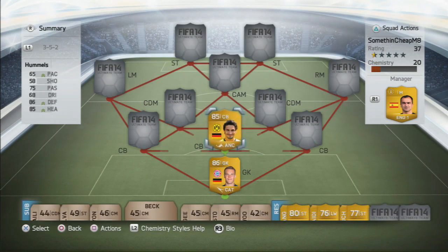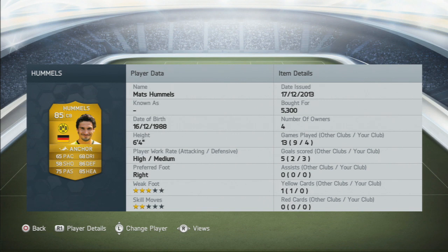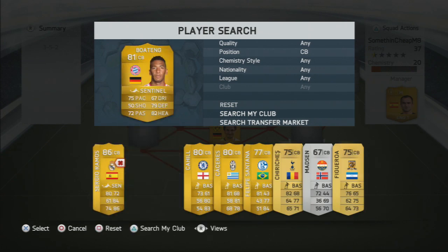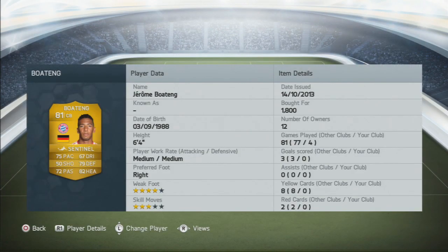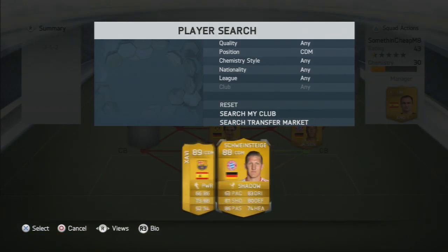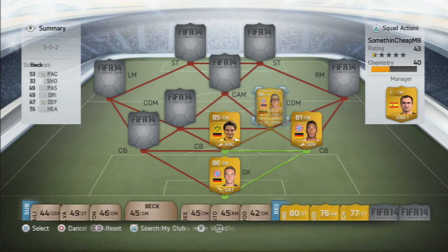The first centre-back is gonna be Hummels. He's been absolutely amazing — he has scored three goals from corners in four matches, so the corners are pretty good with this team. He doesn't have the best pace but he is an awesome player defensively, and he doesn't really need pace when you have a solid partner beside him.